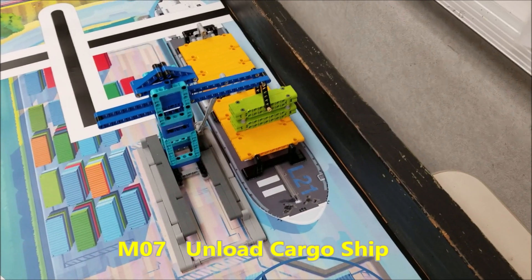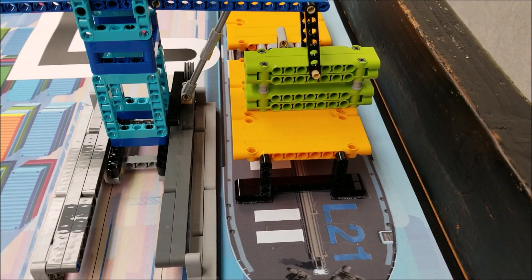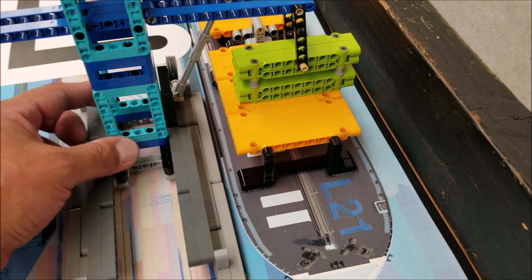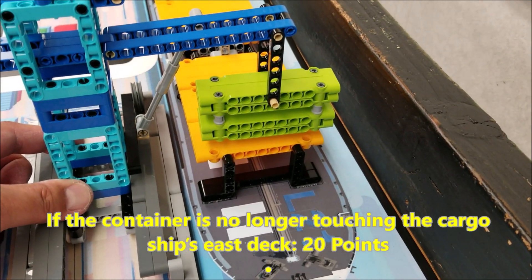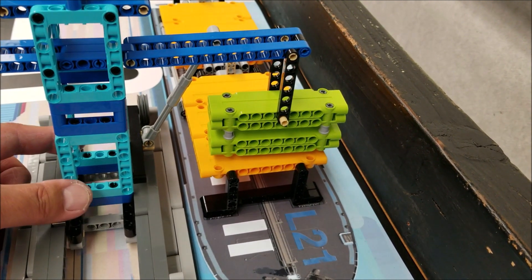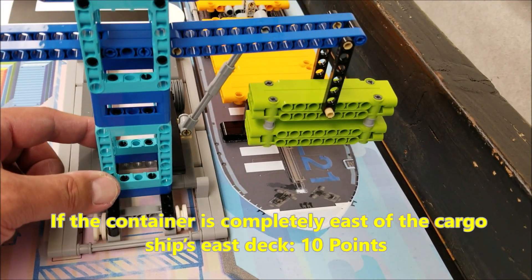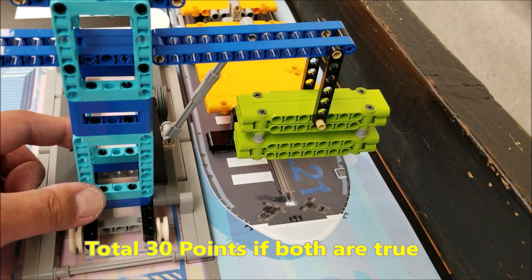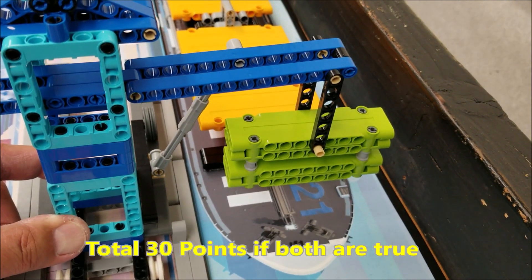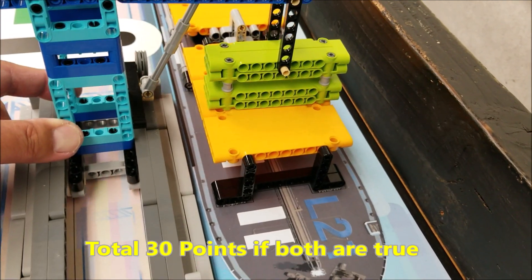Okay everybody, this is going to be mission number 7: unload the cargo ship. Right now this green container is touching this platform. In order to get 20 points, you just have to move it so that it's not resting on the platform anymore. And for 10 extra points, you'll move it all the way over here to the east, as far east as it can go. So that will be worth 30 points. To just lift it is 20, to move it all the way to the east is the extra 10, giving your team 30 points for this mission.